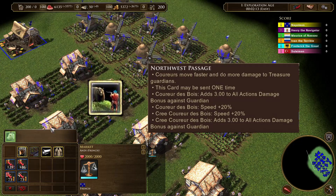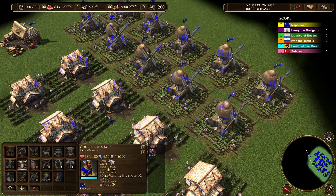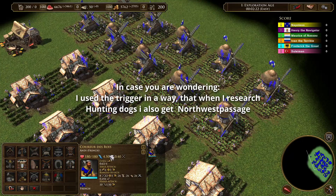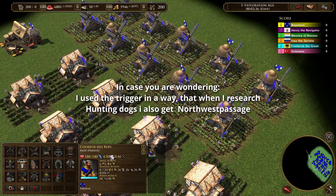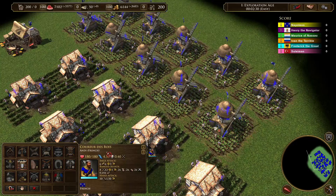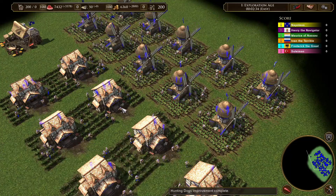But how good is Northwest Passage compared to economic theory? You might say Northwest Passage doesn't increase the gather rate, it only increases the movement speed. Yes, you're absolutely right, but your CDBs spend a good amount of time walking around, especially on estates and mills. So I want to find out how big is the 20% boost of speed on the gather rate of CDBs on mills and estates.